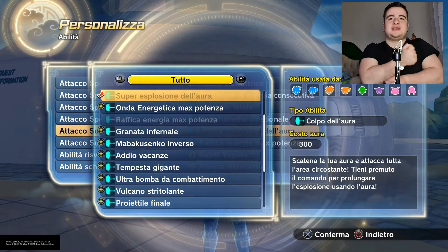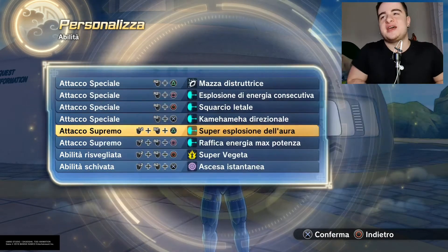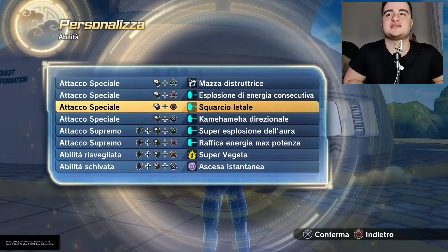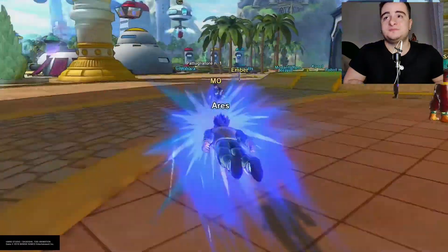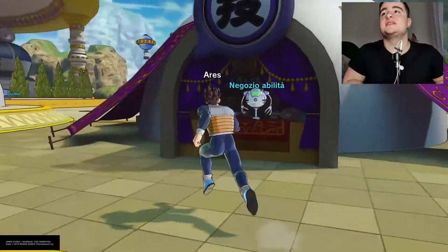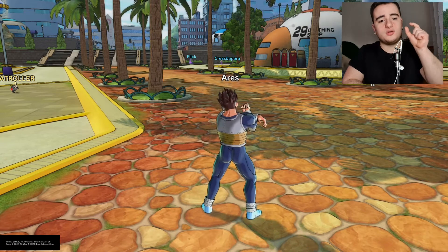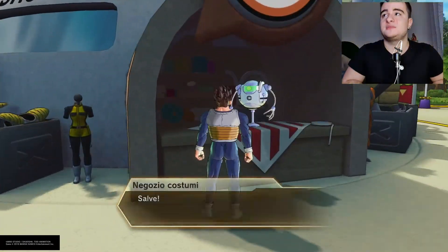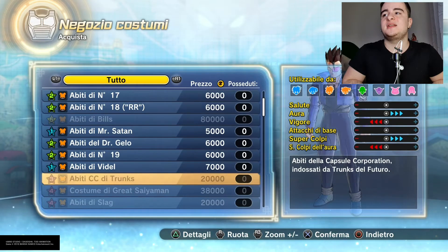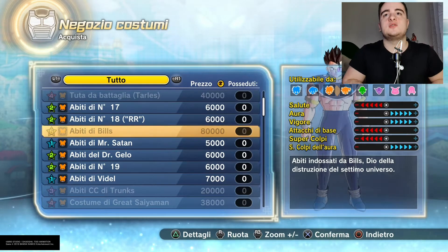Basically what it does — I will show you and you will understand — it creates a ball of pink aura. In the second slot you can choose whatever you want. The only important things are the QQ Bang, the Super Soul under the QQ Bang, and this ability. To make my five-star QQ Bang with max aura, you have to buy a five-star costume like the Bardock or Beerus one that elevates the aura to maximum level.